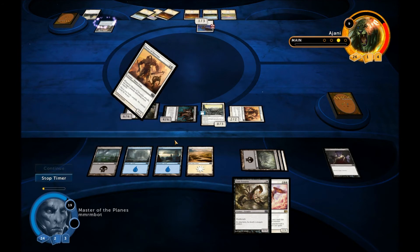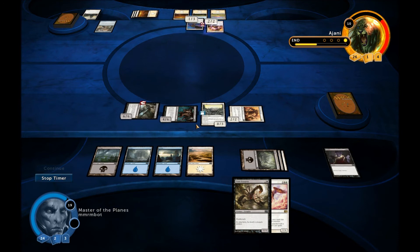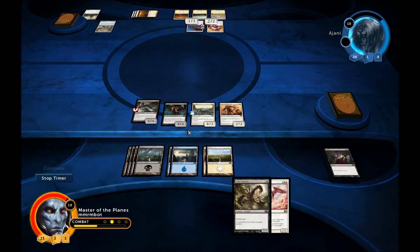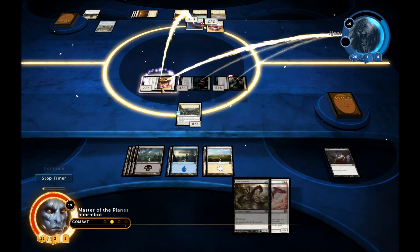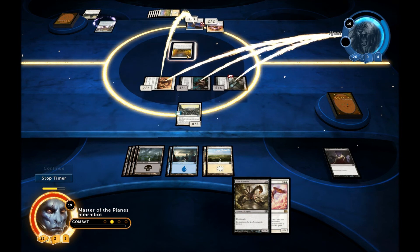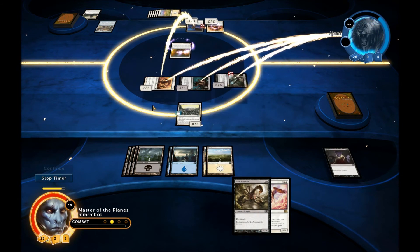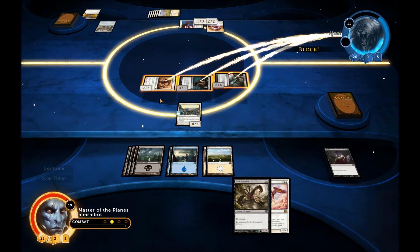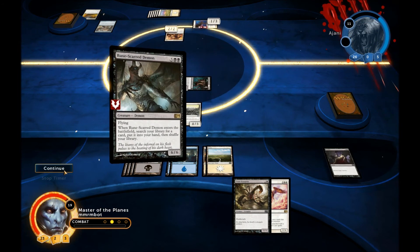He's going for Master Diversion, which doesn't really do anything. He plays a land — not really the most useful thing here. I think we're far enough ahead where it doesn't matter. Let's tap down the flyer again. If he wants to trade his master — oh, Save Passage. So this prevents all damage that would be dealt to you and creatures you control. Well, there goes Master Diversion. That's okay though — that was his last spell in hand.